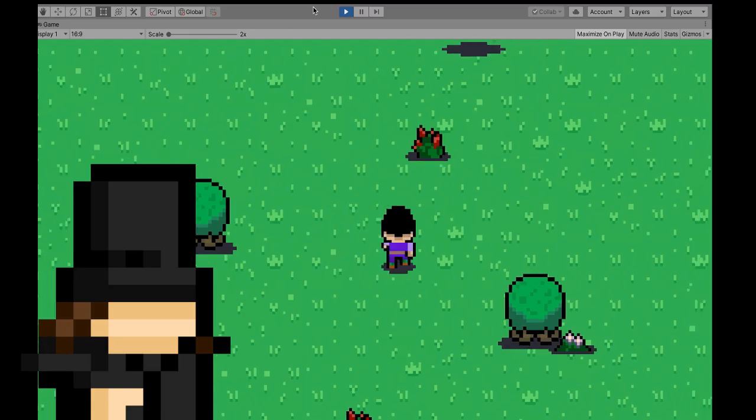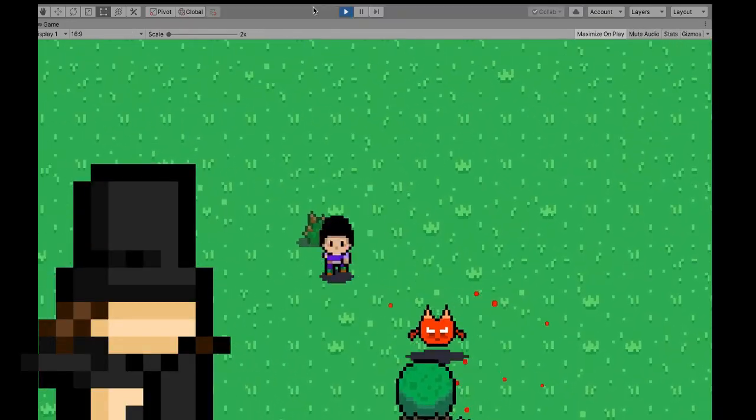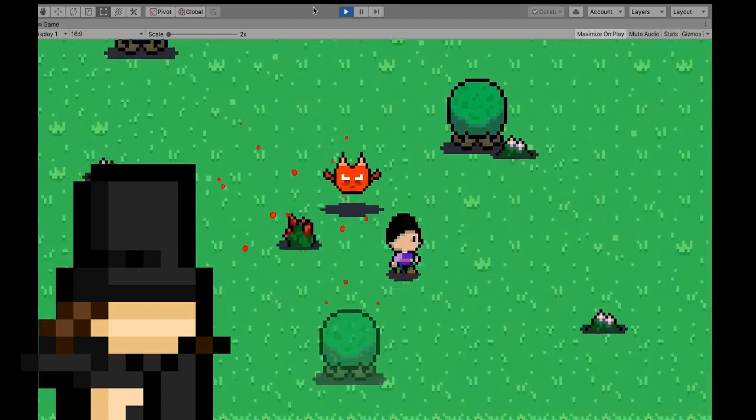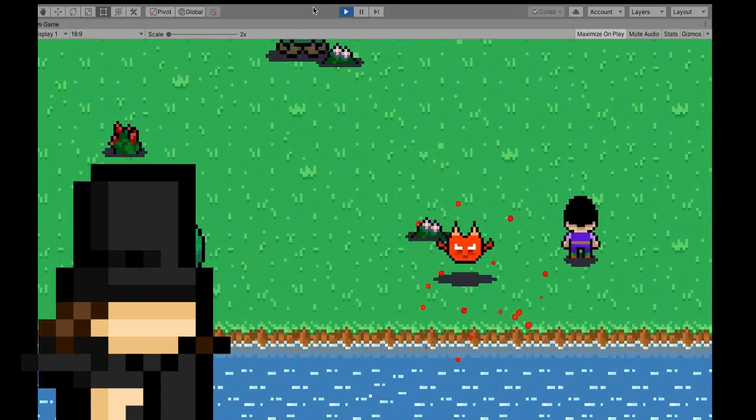What the hell? Anyway, here's the enemy in action. I think it turned out pretty good. I then added some epic shooting, thus completing our first enemy. Now obviously I will add more juiciness to the enemy, such as screenshake, but that's for another video.